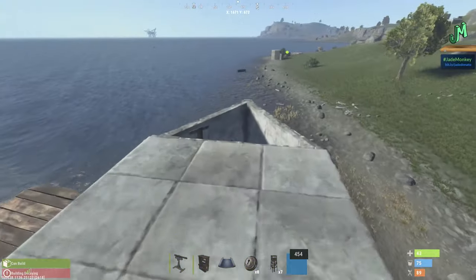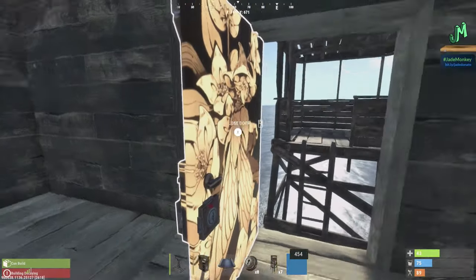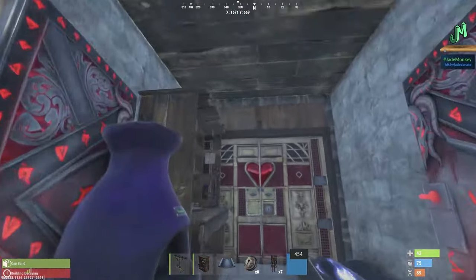We're going to try to do this the best we can. You would actually have a wood piece here — this would be your entrance. You'd enter underwater, close this. Remember, you can't flame raid anything underwater.